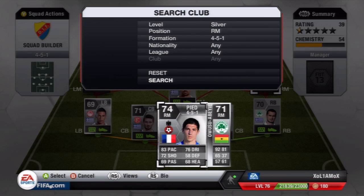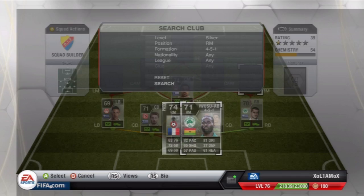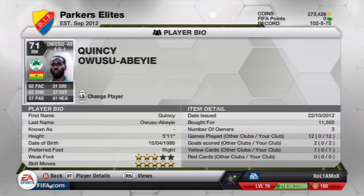The right mid — you've probably guessed by now — is Quincy Owusu Bay. 92 pace, 65 shooting and 81 dribbling. 3-star weaker foot but 5-star skill moves. 5'11". He's probably the most expensive player in the team at 11.5k.